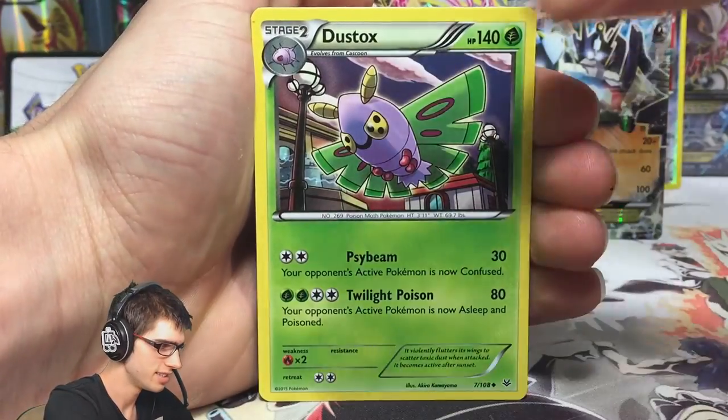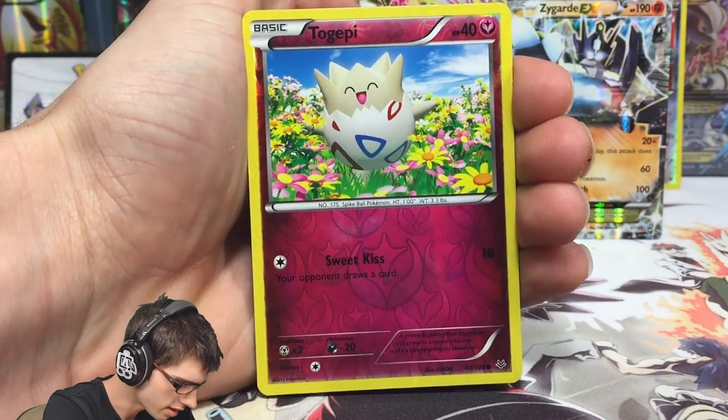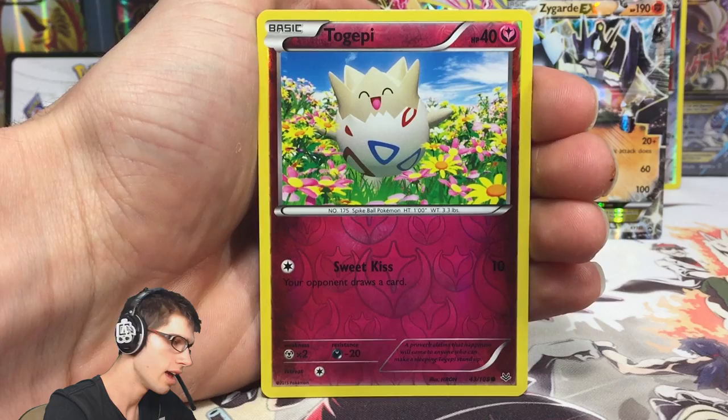Altaria, Dustox, Wide Lens, a reverse Togepi - that one is just a common - with Sweet Kiss, and... Yo! Yo, dude! No way! Wow, that is insane!